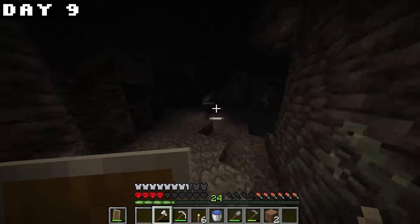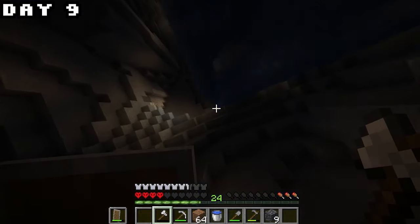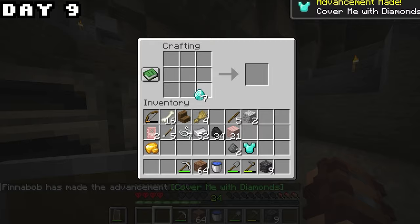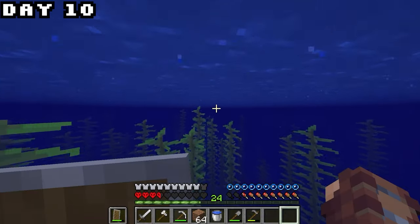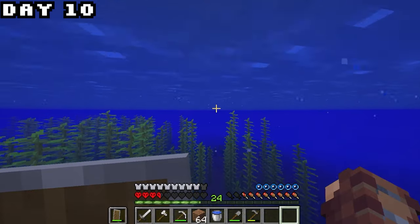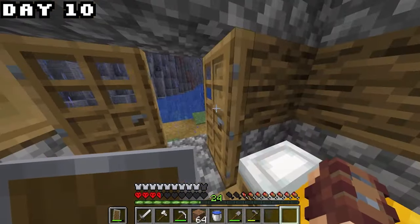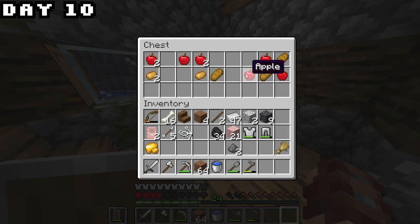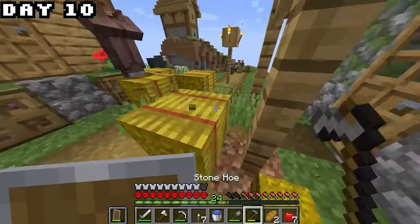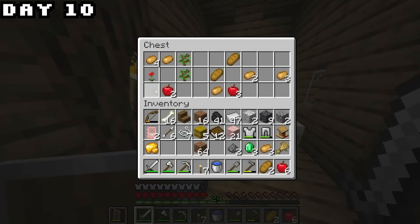My sword broke, leaving me no choice but to run since my axe was also low on durability. I was forced to go back up because I had no food left. Making some diamond armor was nice — I crafted a chest plate and pants. On day 10 I swam across a really big lake to find more food and actually found a brand new village on a hilltop that I hadn't seen before. I accidentally blew up a villager's house — sorry about that — but since I destroyed the creeper the village gave me hay, books, and some goodies.